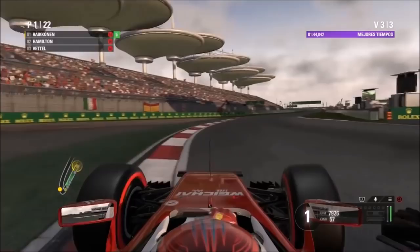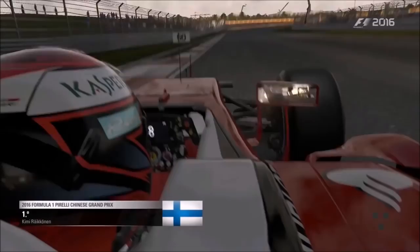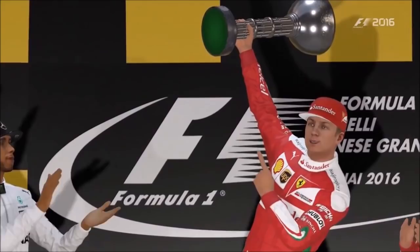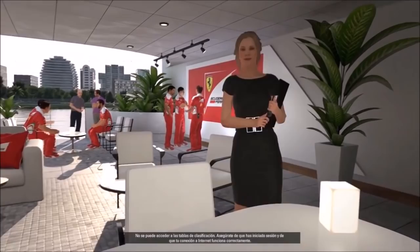You can see the DRS indicator as well — it builds up before you actually get the DRS, which lets you know it's coming. I think it's a good feature, though I'd probably like an option to turn it off for more of a challenge. Kimi Raikkonen has come in first place around China, which is great. The finishing animation looks pretty cool and the drivers actually look like the real 2016 drivers. This guy was probably using assists — definitely traction control and ABS — because from personal experience it's a lot harder without them.